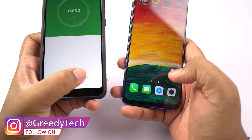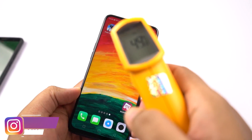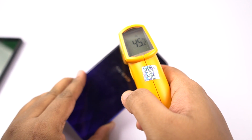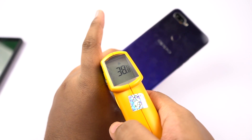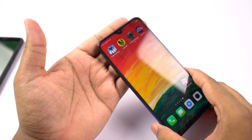It's been 3 minutes since I have been clicking the pictures, now let's check the temperature. On the front, I have seen a maximum of 46 degrees. At the bottom, it is 39 degrees. On the back, it's fluctuating from 43 to 45 degrees, and at the bottom I have seen a maximum of 38 degrees. Now the top part of the phone definitely feels hot, but it's still manageable.